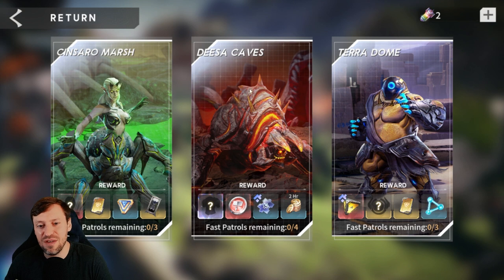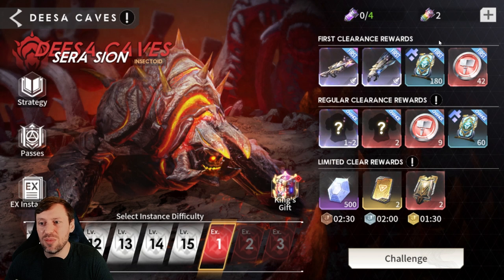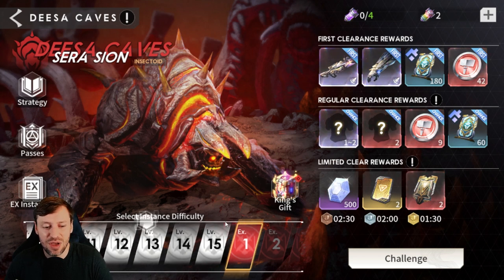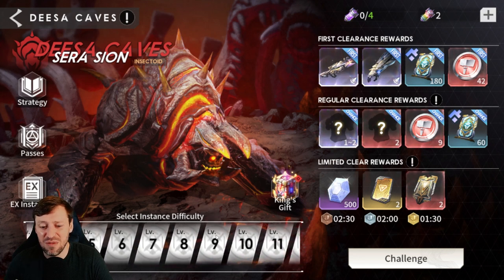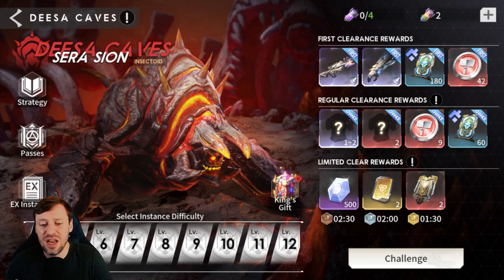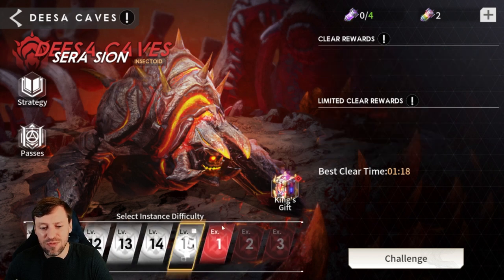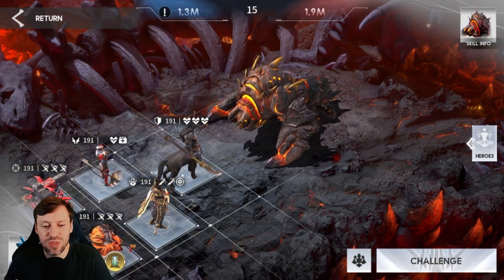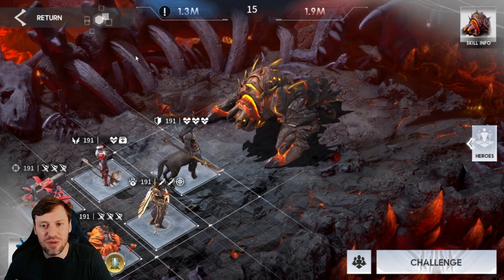In the Lost Valley dungeons, Decent Caves is what I'd focus on most first — getting gear will help you progress a lot quicker. I didn't know early on that you can buy stamina; buy stamina every single day. Around level five is when I'd start using it to progress faster, get all that gear, and reach level nine or ten quicker. Level ten is when you want to go hard for legendary and mythical gear.